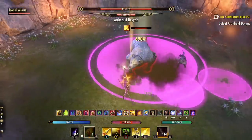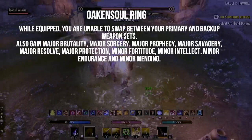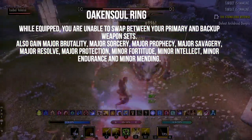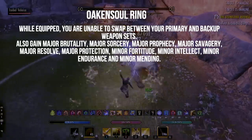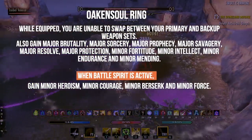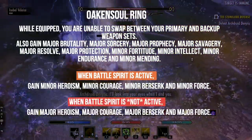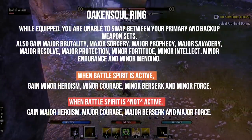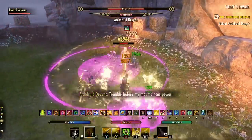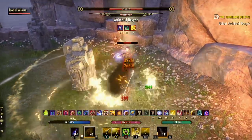I would love to see this Battle Spirit trigger applied to the Oakensoul Ring. Here is how I would do it. First, base effects always active no matter what: Major Brutality, Major Sorcery, Major Prophecy, Major Savagery, Major Resolve, the minor recovery buffs, and the new Minor Mending — all fine baseline effects for any content. Then for the final four buffs in question, these would follow the Battle Spirit trigger. When Battle Spirit is active (PvP), you gain Minor Heroism, Minor Berserk, Minor Courage, and Minor Force. When Battle Spirit is not active (PvE), you gain Major Heroism, Major Berserk, Major Courage, and Major Force. Yes, the tooltip is a bit longer, but this fully addresses all the balance issues, keeping it from creating overpowered PvP builds while helping it serve its intended purpose in PvE: raising the floor for players with accessibility concerns.